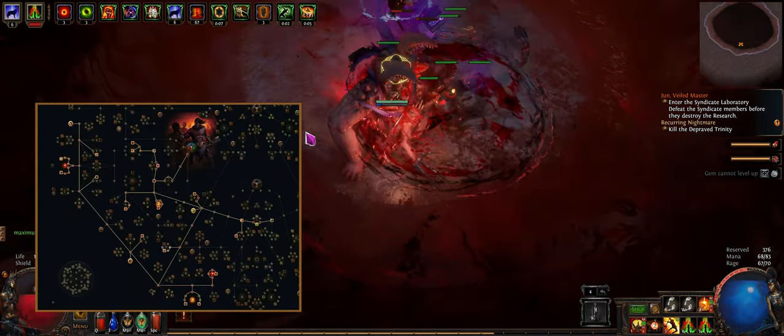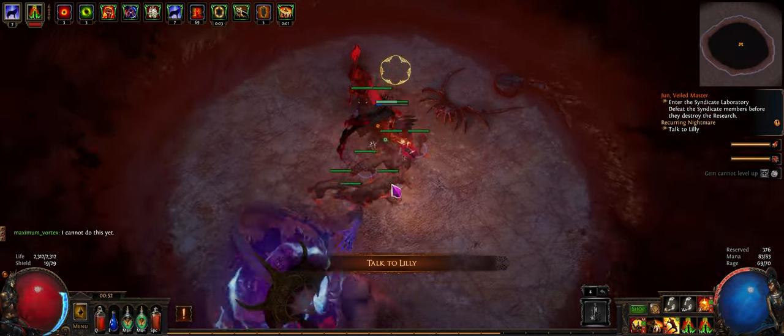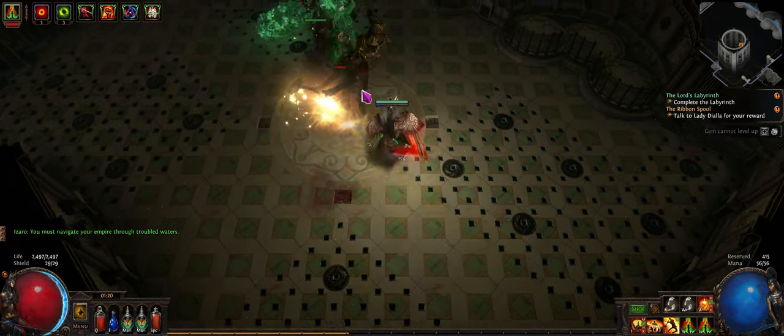Here's an example for a Berserker. For Ascendancies, you take Aspect of Carnage first, and then by the time you switch to Calom's Primacy, you take Warbringer. I'll link the POB below.